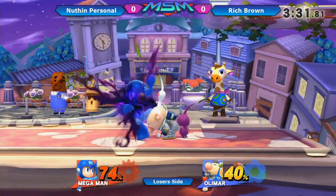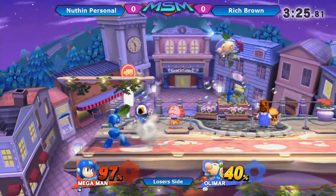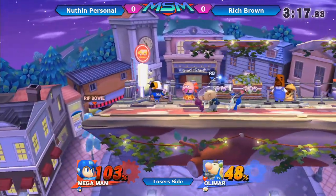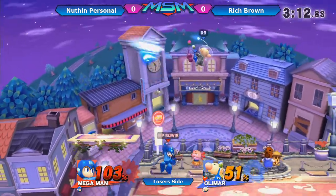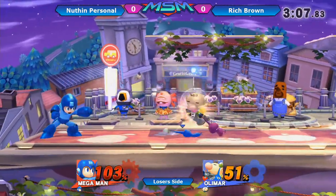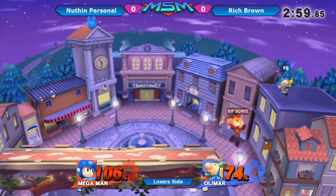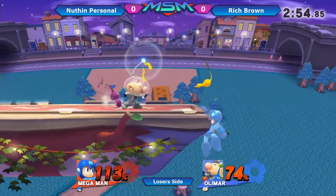Already bringing it back to even. And just like when you say that, Rich Brown grabs the grab and racks 30% right off the bat. Now Sonic Mega is going to have a little trouble going in. Rich is realizing he can just — Leaf Shield will help him out with that. Maybe that's why Rich Brown is going in: to not allow Sonic Mega to just set up his zoning game with the Metal Blades and Leaf Shields, because it is laggy to summon Leaf Shields — that's why Sonic Mega always jumps and does it.